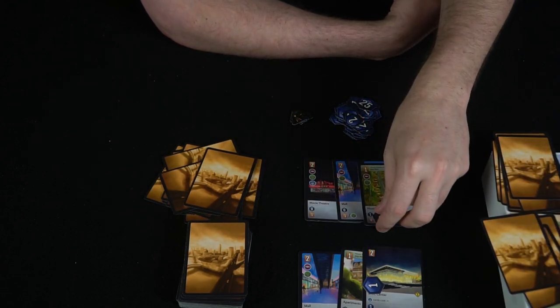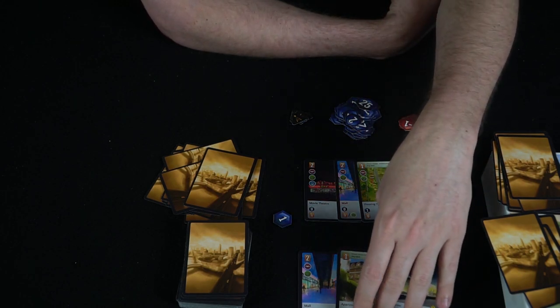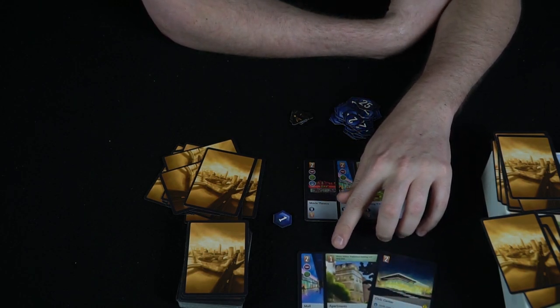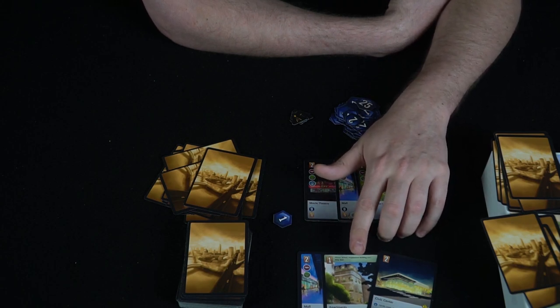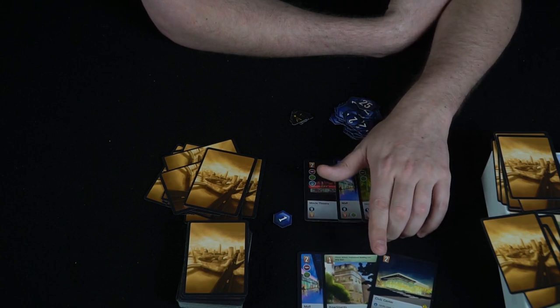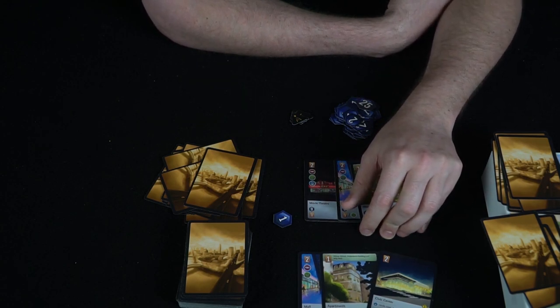Points go into a pool and you're trying to get to 50. The last thing to note is at the top of some cards it says what it allows you to do — certain cards can't be played unless you have certain prerequisites. For instance, apartments will let you build schools, professional buildings, and strip malls. And that's basically how you play The City.